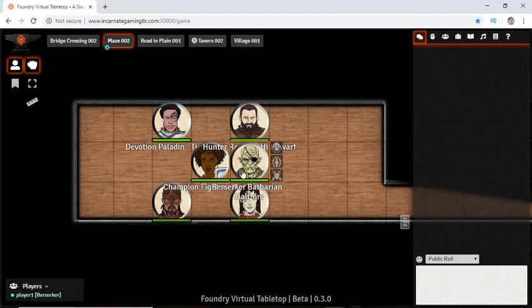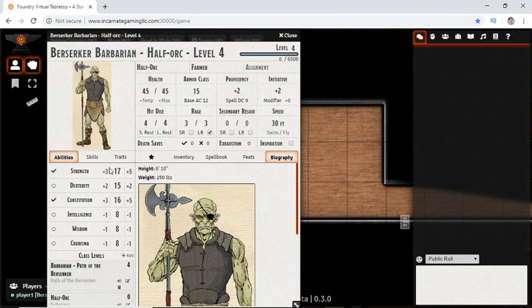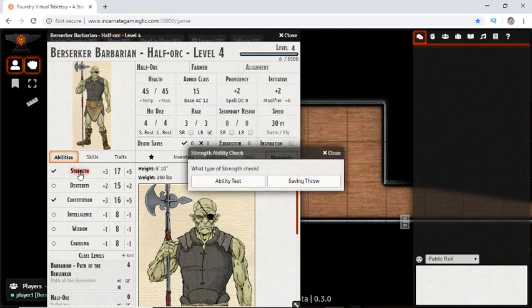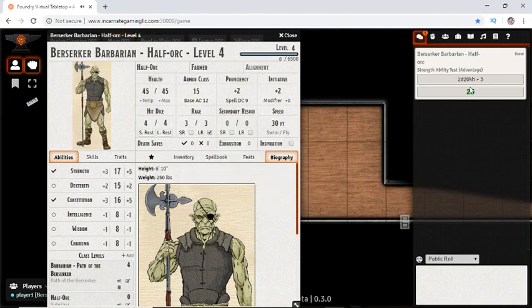Once you're in range, double-click on your character to open your character sheet. We can see that if we need to make a strength check to push them over, the ability test is just that easy. It asks if there are any special situational bonuses — are we raging? Because we'd get advantage to strength checks when raging. It rolls and if we click on it, it shows where it dropped.